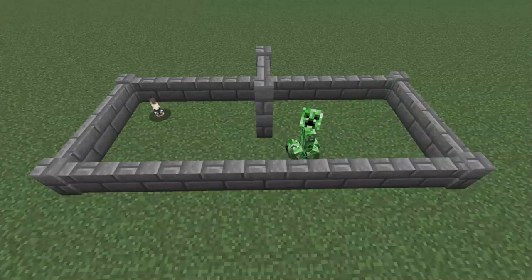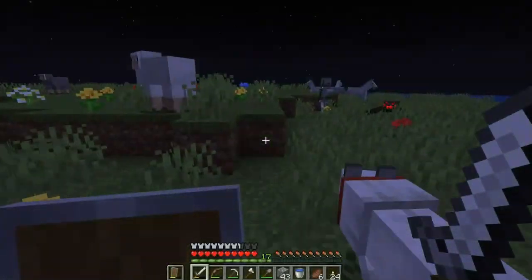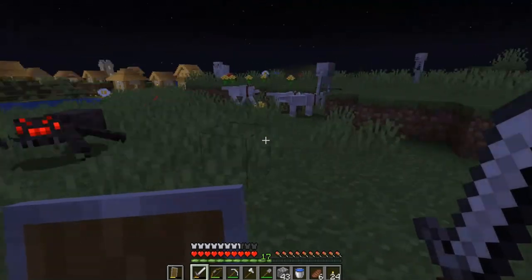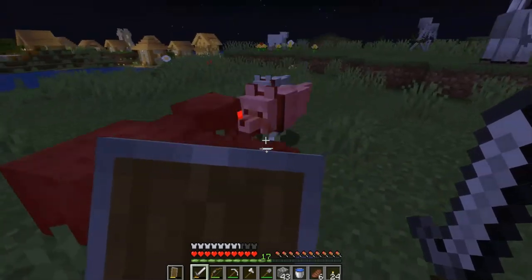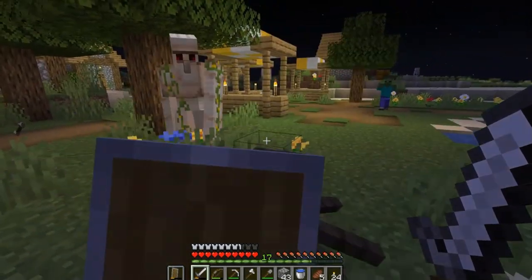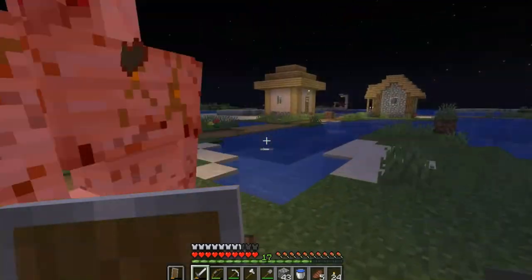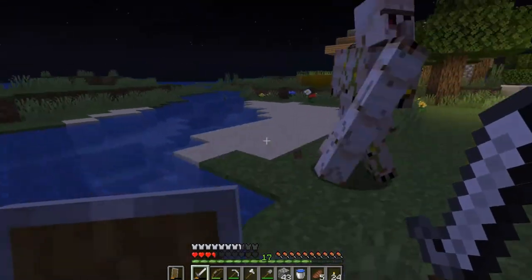Some enemies are afraid of certain animals and will avoid them — I'll talk about those details in their individual mob videos. Tamed wolves, also known as dogs, and iron golems will attack most enemies. Dogs will attack skeletons on sight, but for other mobs, will wait until you attack them or take damage from them. Iron golems seek and destroy hostile mobs that they detect, regardless of the player. Just be careful — while they typically ignore you, if you hit an iron golem, it will turn on you, and they hit like a truck.